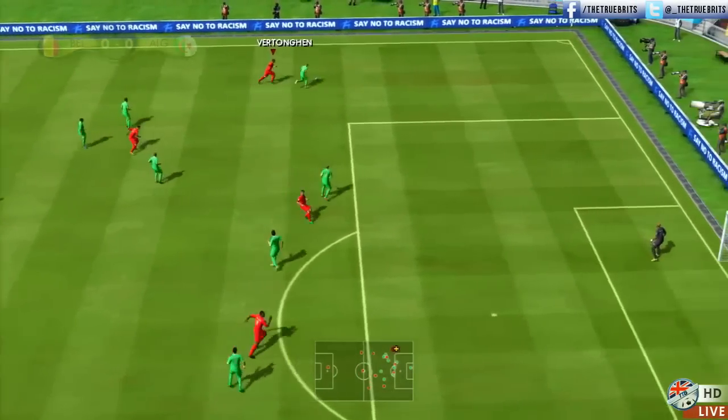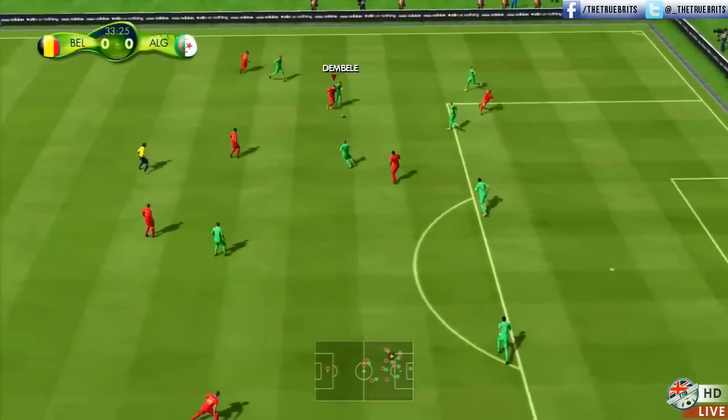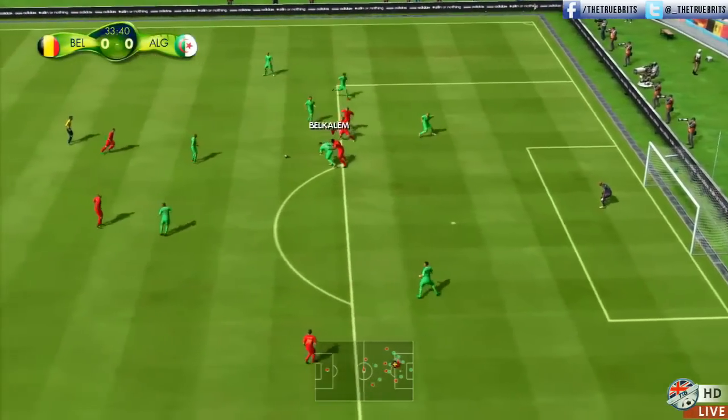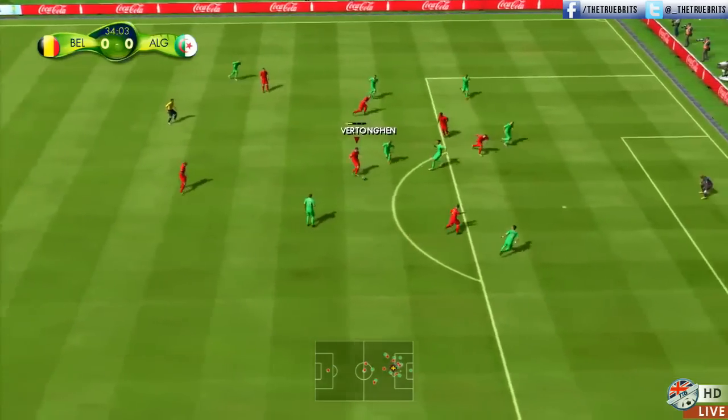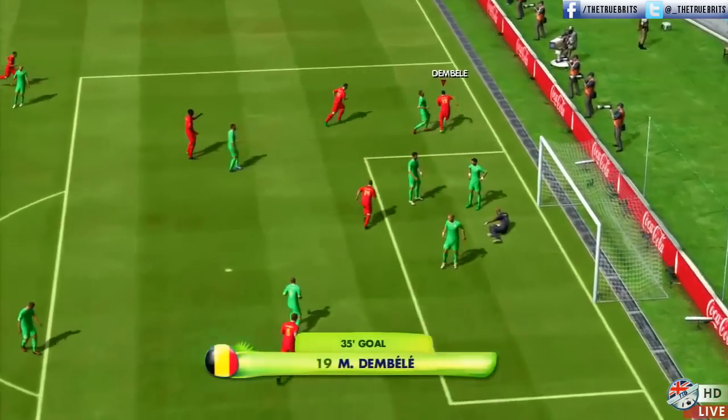Dembélé, lovely pass out wide towards Votonga, not really known for his pace, playing at that left back position today. Dembélé a little nutmeg on his man, looking for Benteke — it was a good challenge. Votonga wins it back, lays it forward towards Mertens, buried away and Dembélé makes it 1-0.